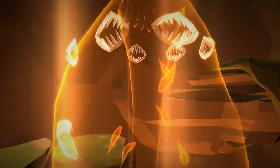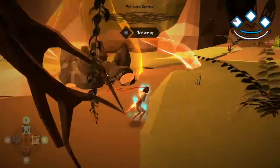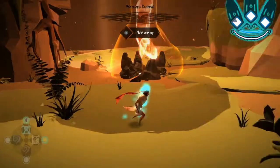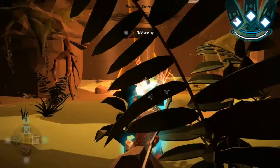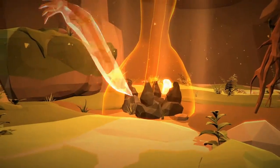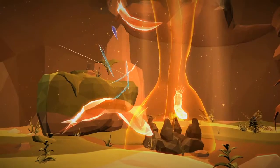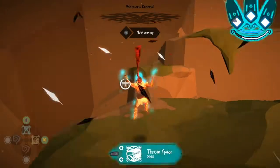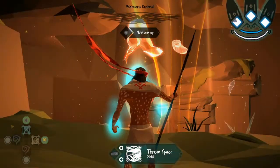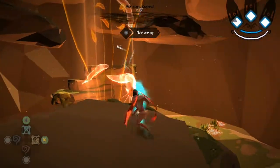This boss is very confusing in terms of what needs to be done to defeat him — it took me several hours to figure it out. First off, you want to hit those arms, and as you can see, once you hit those arms this will release a nice little breeze so you can climb up to the ledges. You want to do that, hit the next arm, so that you can make it to the next platforms.